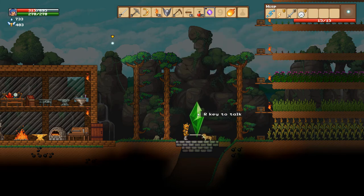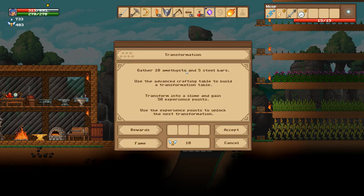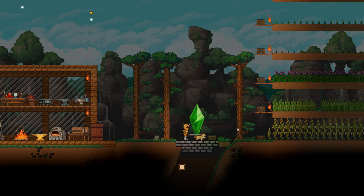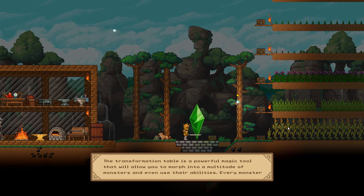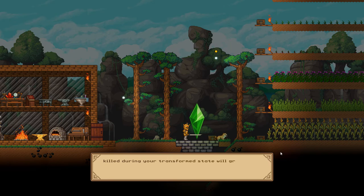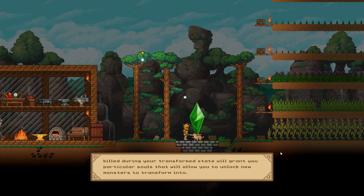Okay, let's find out what the crystal has to say to us next. Transformation — gather 10 amethysts and 5 steel bars. Use the advanced crafting table to build a transformation table. Transform into a slime and gain 50 experience points. Use the experience points to unlock the next transformation. The transformation table is a powerful magic tool that will allow you to morph into a multitude of monsters and even use their abilities. Every monster killed during your transform state will grant you particular souls to unlock new monsters to transform into.